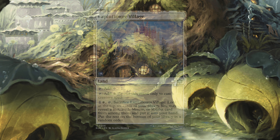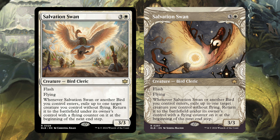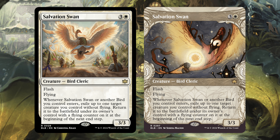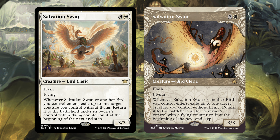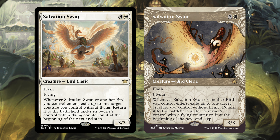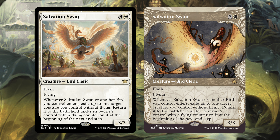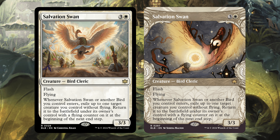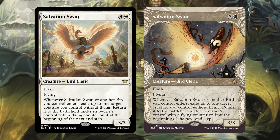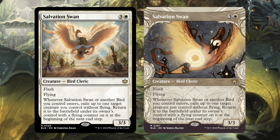The next card is Salvation Swan. This is another unique art style and frame — it's kind of mystical, honestly reminds me of the Time Spiral or Planar Chaos frames. It's a bird cleric with flash and flying. Whenever Salvation Swan or another bird you control enters, exile up to one target creature you control without flying. Return it to the battlefield under its owner's control with a flying counter on it at the beginning of the next end step. A very cool way to protect your pieces and give them flying for evasion.